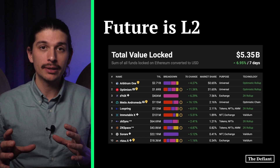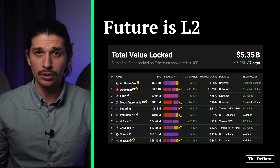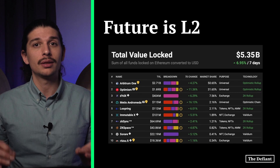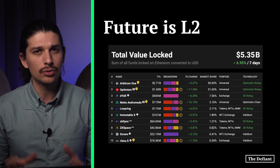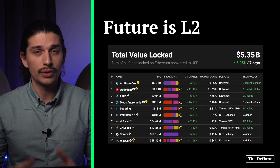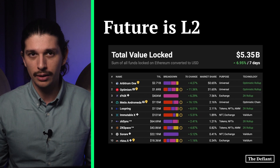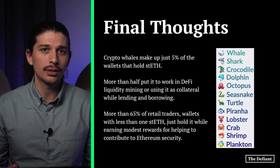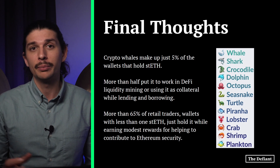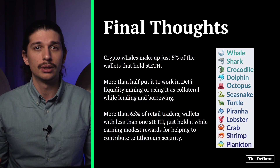Most economic activity on Ethereum is expected to migrate to Layer 2 networks in the coming years. While new Layer 2 technology is on the way, keep an eye out for protocols that leverage zero-knowledge technology. Optimism and Arbitrum are the industry leaders — blockchains with deep and growing ecosystems that already handle hundreds of thousands of transactions each day. To boost the use of wrapped staked ETH on Layer 2, Lido has made hundreds of thousands worth of liquidity incentives available. It's worth mentioning that traders with millions in capital, called whales, make up just 5% of wallets that hold staked ETH — but they're active, with more than half putting it to work in DeFi liquidity mining or using it as collateral while lending and borrowing.